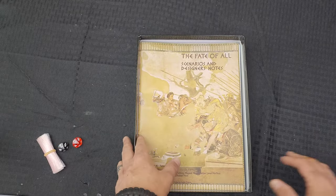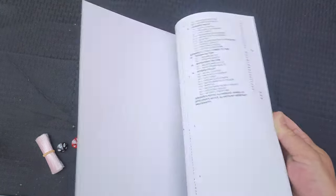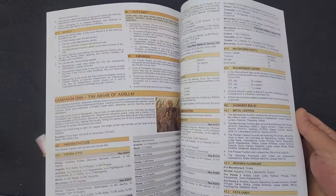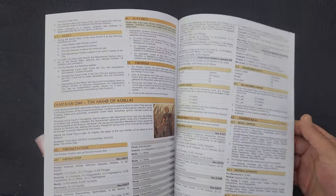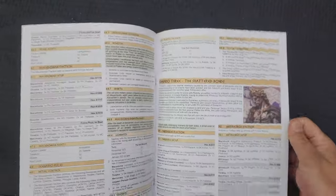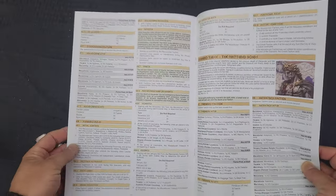We've got scenarios, designer's notes, and rules of play — all the different scenarios. This is what I was expecting from Thin Red Line Games; they love their small print in their scenario books.